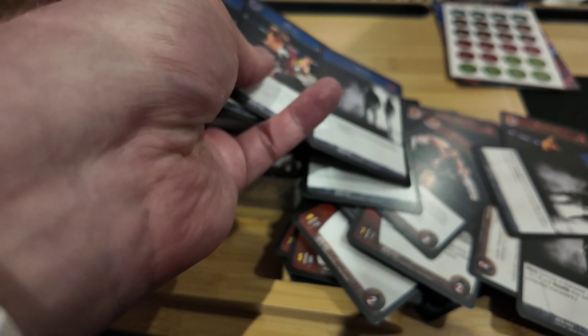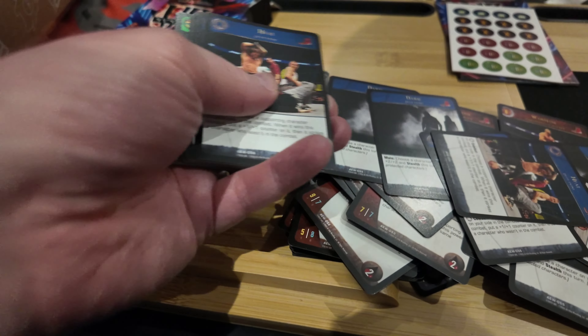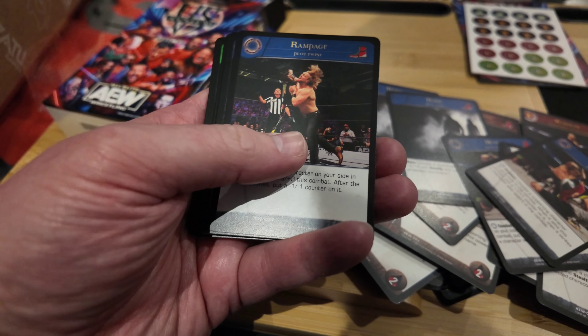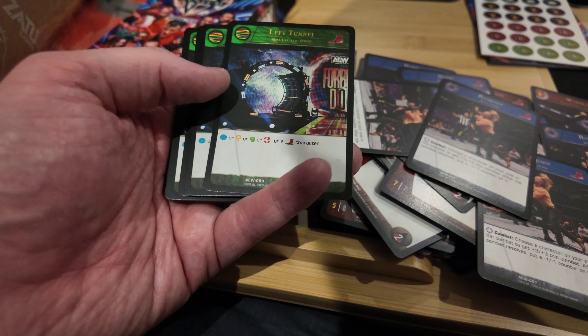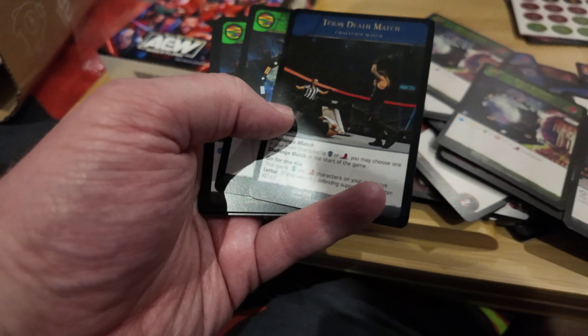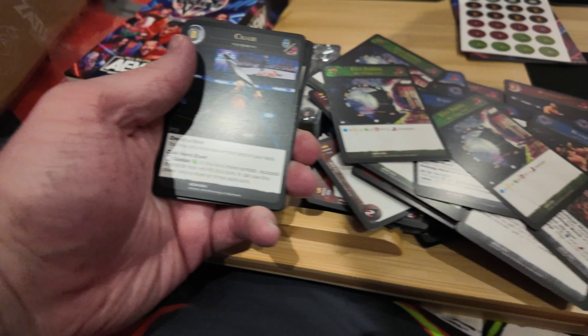Quite small cards in my opinion. There's a Heat card with Jericho hitting Eddie Kingston in the head with a bat. Rampage card. Left Tunnel and Right Tunnel - secret special location, which is quite funny. Steel cage match, Texas Deathmatch. Yeah, they were quite into the AEW lore. I do like that they've got tunnel cards, and the tunnels have come back recently.